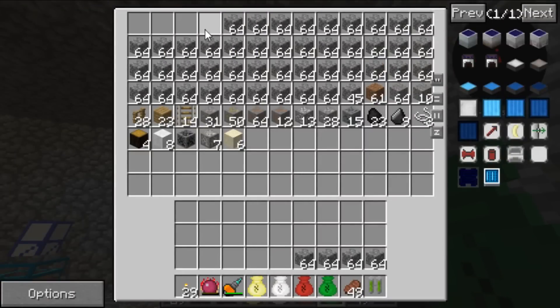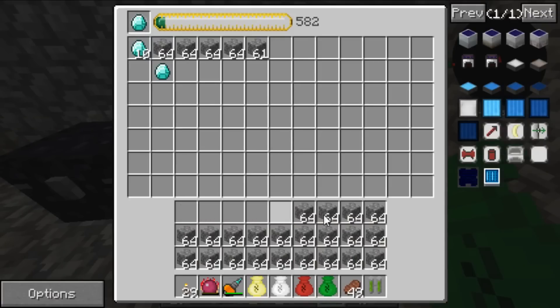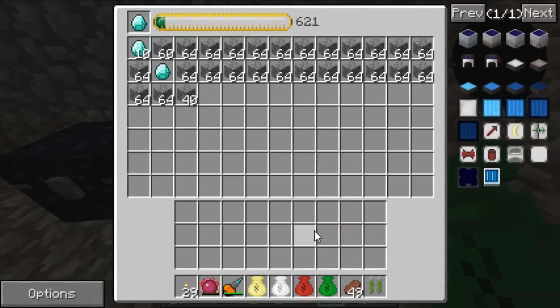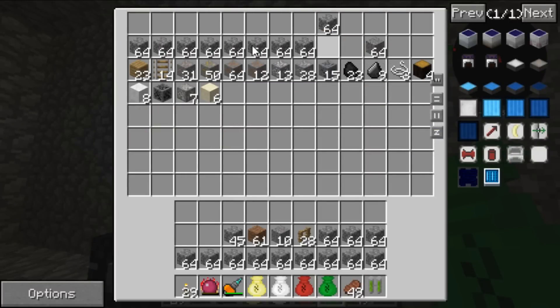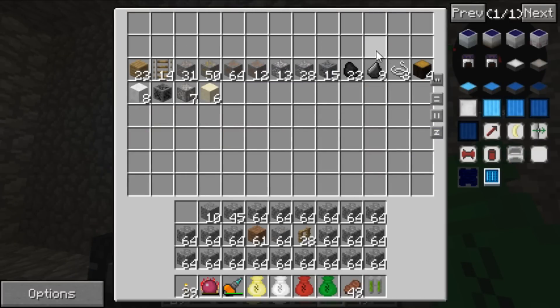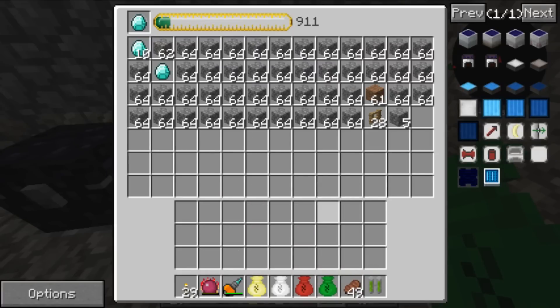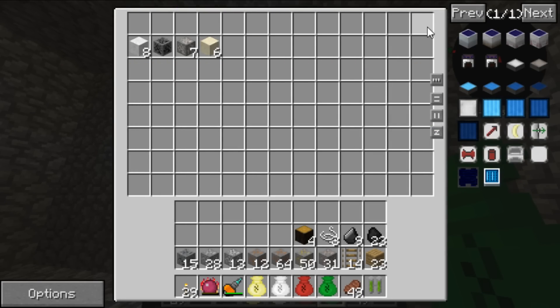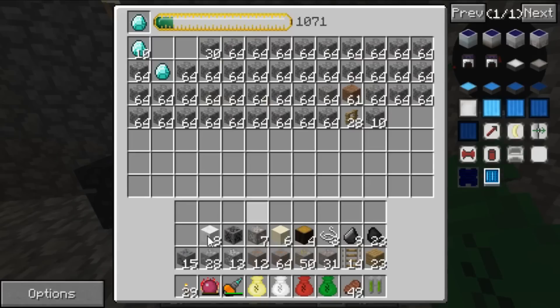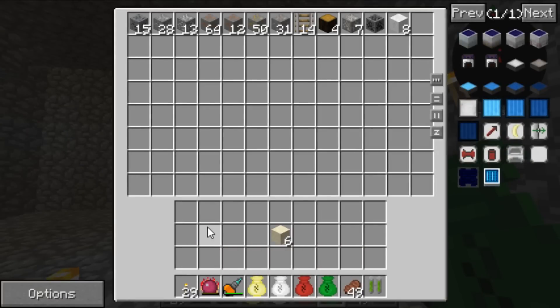The green bag is where I store most of the junk from the quarry — lots of cobble. You just shove that in there and it instantly starts turning into diamonds. The way it works is anything that goes in gets sorted, but it's a little buggy, so right now I'm just holding shift and having everything go in that way.